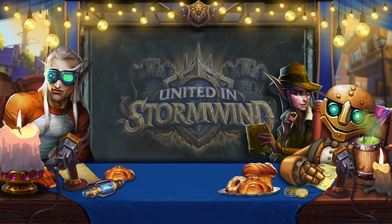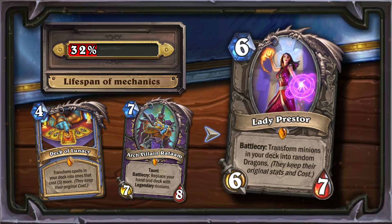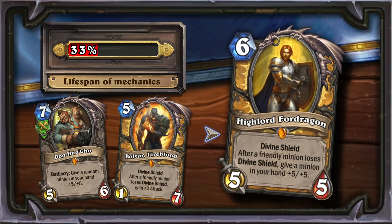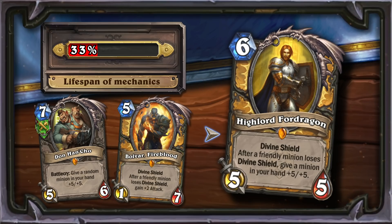Next on the list is Lady Prez Tor. She is the representative of a group of cards that transform your deck. Players are very fond of this mechanic, and it can even sometimes turn out to be quite effective. High Lord Fordragon incorporates two mechanics. The ability to buff creatures in hand is very similar to Don Hancho's Battle Cry, while activating the effect by interacting with Divine Shields is very similar to Bolvar. Unlike Don Hancho, High Lord Fordragon is able to activate its effect multiple times, but the lifespan of the buff mechanic in the meta is always short.